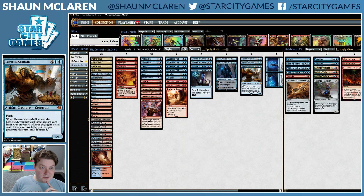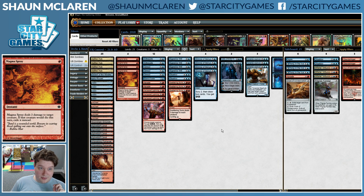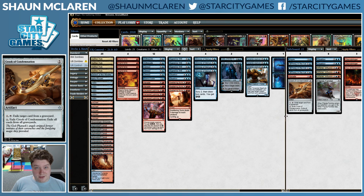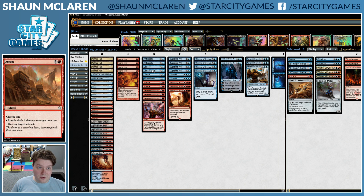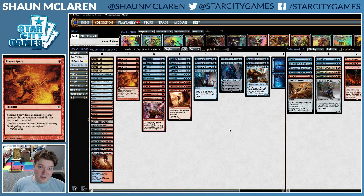Let's go over the cards. Four Magma Sprays — one of the best cards against Mono-Red. Just because it's so cheap: being one mana allows you to sneak it in and kill things really early on and not get too low on life total against Mono-Red. It also Exiles, which is relevant in a lot of different matchups, and it's just super efficient removal, although there are some things it doesn't kill, like Winding Constrictor, etc.